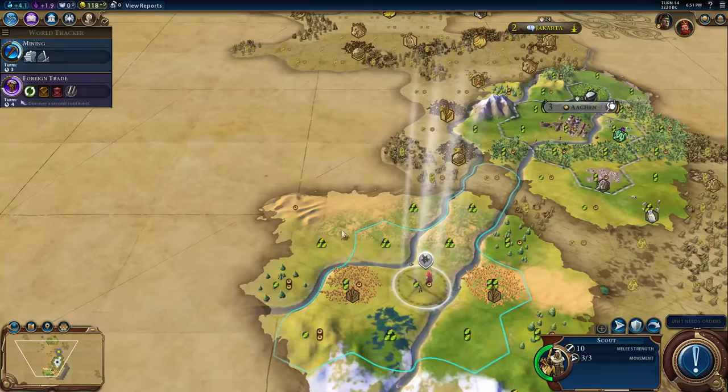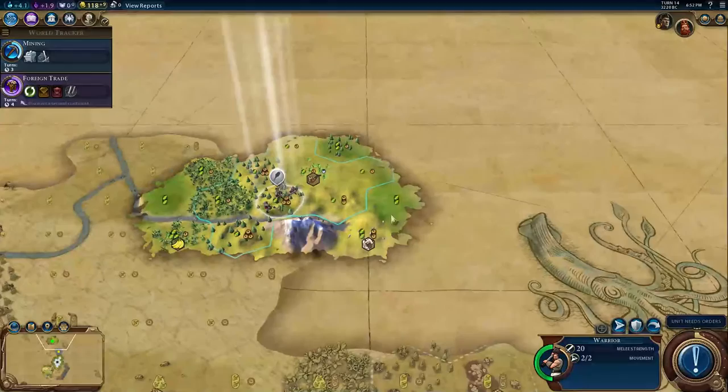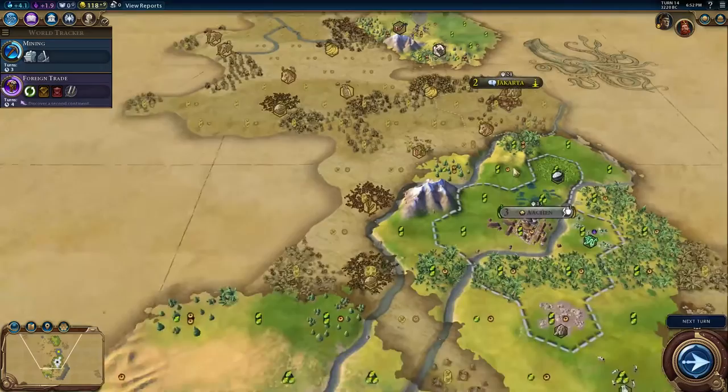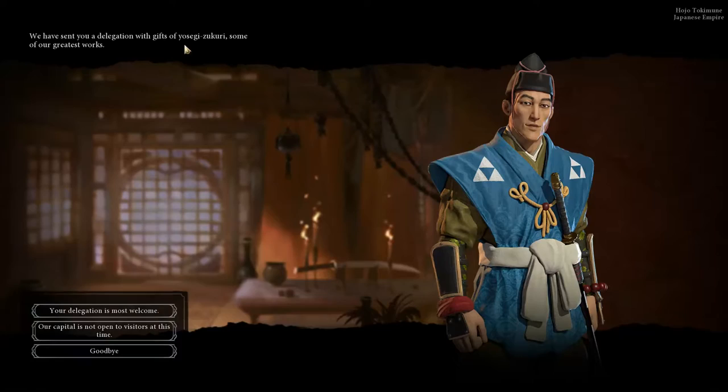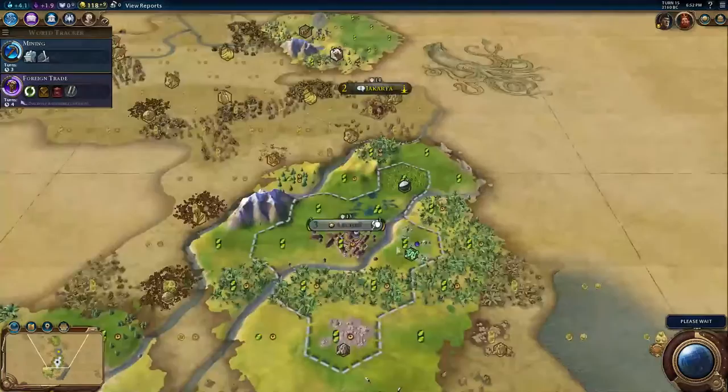You generally want to take the time to take out barbarians, even accounting for the fact that you want to attack your neighbors pretty quickly, because if you don't, the barbarians will amass a lot of forces and cause problems. So I will want to take a detour to kill some barbarians if they're near me. Right here I'm going to tell him that my capital is not open to visitors, because I don't think he has any idea where my capital is and I don't want him to know — this will make it much harder for him to mount an attack.